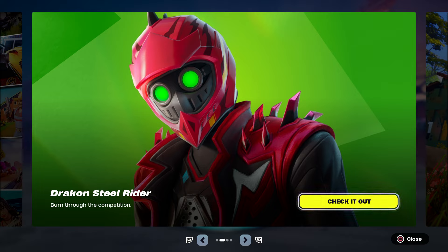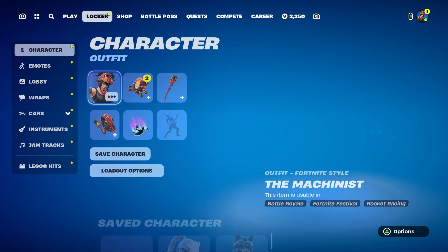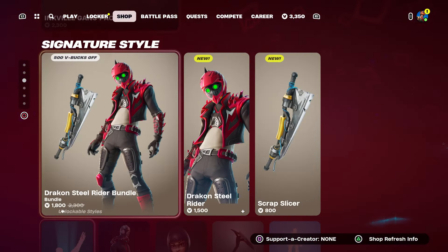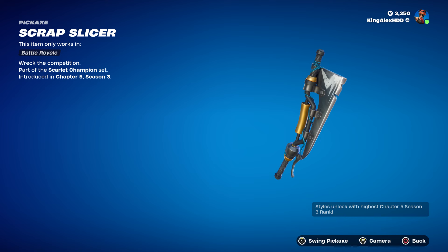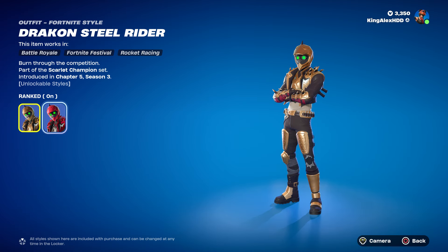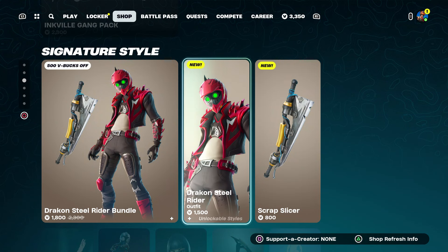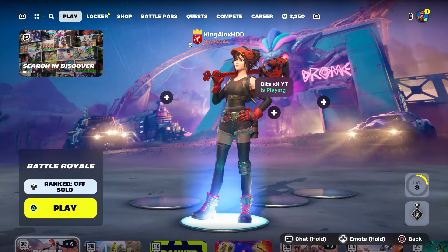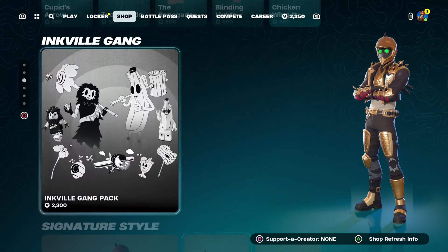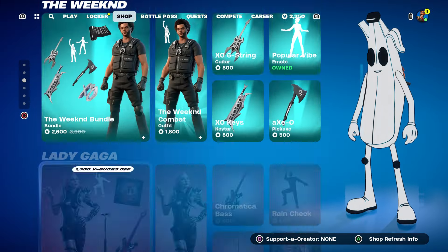So if anybody wants to get the skin, I'm gonna show you the steps and also the pickaxe that comes with it. The pickaxe doesn't have any styles — only this skin has two different styles at the moment — but I will show you how to unlock the other styles because it does have a lot of styles.